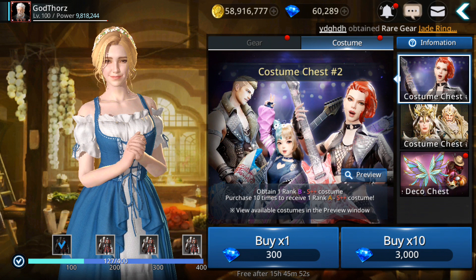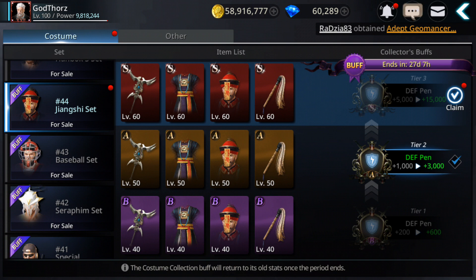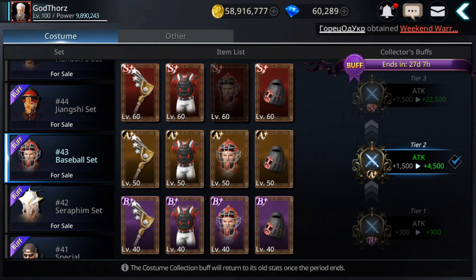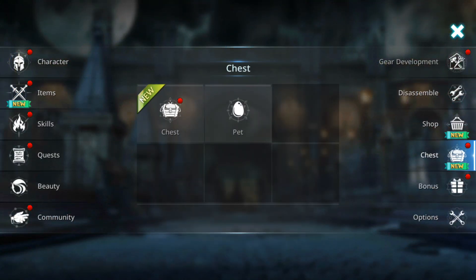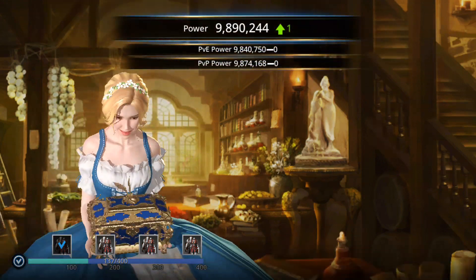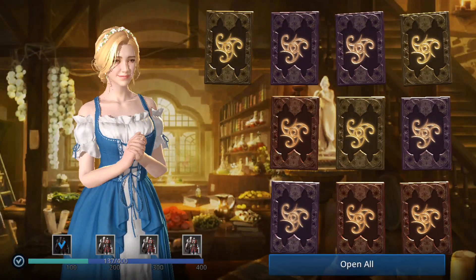I completed this collection — Defense Penetration set! You get a 15% bonus, so it's 5000 plus 15, giving 20% defense penetration total. For the Rockstar set I still need the helmet. I also have choice chest points — if I reach every 100 points I can get another of the new S++ costumes. I already can get one right now.